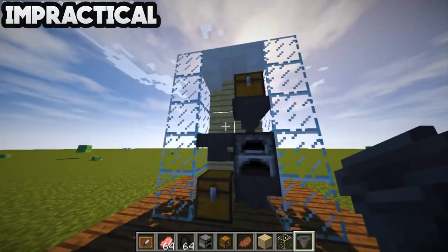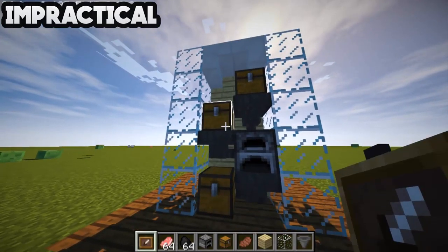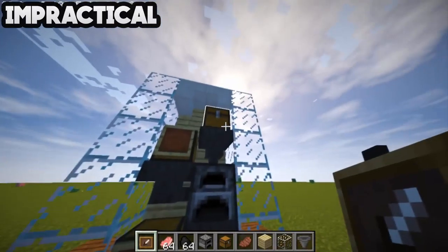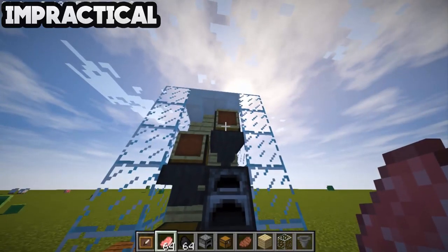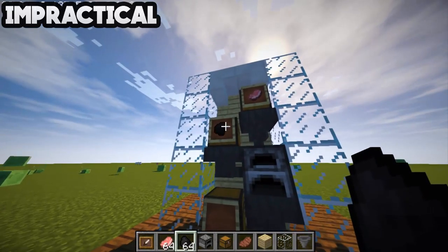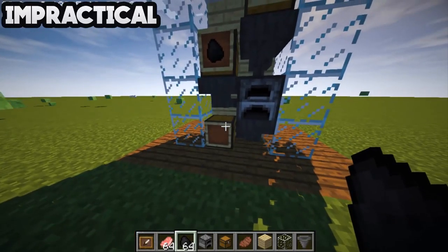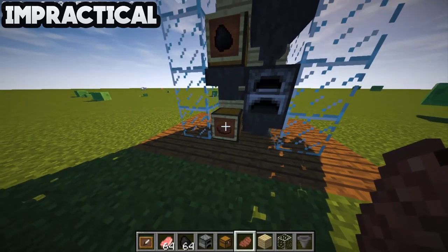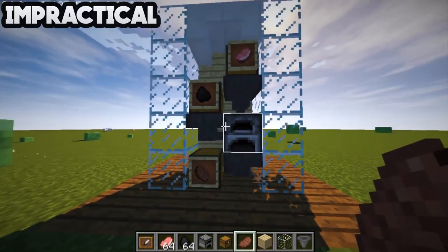You need one more chest that will go over here. Now you need to name every one of these: this one is the raw food chest, and for this one you're going to flip them around — and you need a cooked steak label just to identify them.